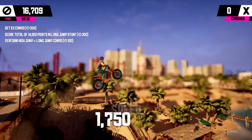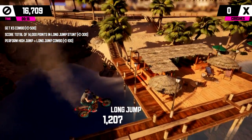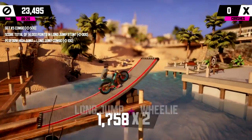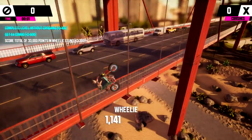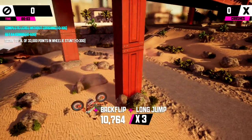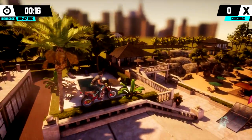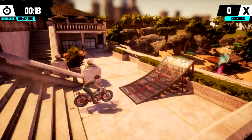Urban Trial Playground is powered by Unreal Engine 4 and the tropical setting makes for a nice change of pace compared to the dingy industrial look of the previous games. Unfortunately the game runs at a low resolution resulting in a very soft look. On the flip side, the game has short loading times and runs at a decent clip.